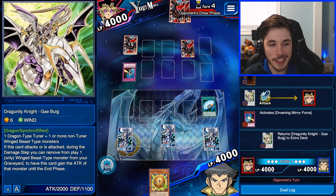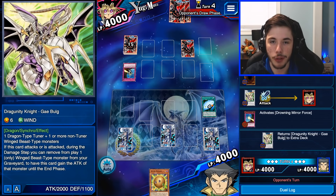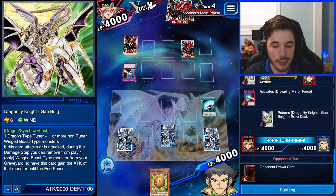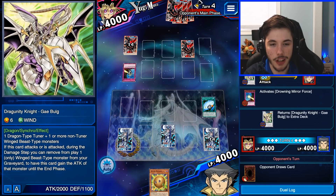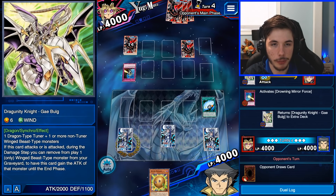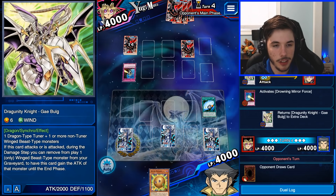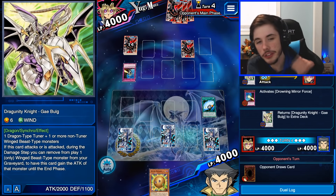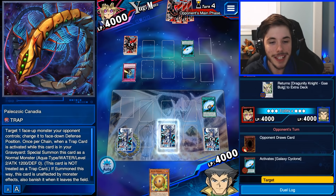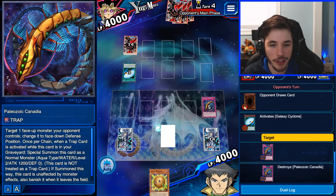I was hesitant on summoning that Dragoonity Knight because of the equip card situation. I should not have gone for the Synchro Summon — if I had just left Dragoonity Dux on the field, Drowning Mirror Force wouldn't have affected it. Going first with Dragoonity Knights is rough. And this guy also has Galaxy Cyclone? He had two bluffs among those trap cards. Feels bad.